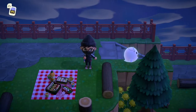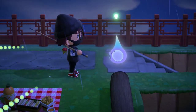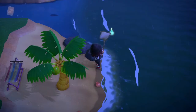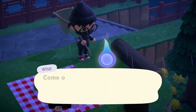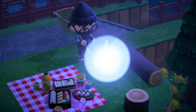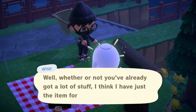Wisp is the ghost who randomly shows up to your island past 8pm. Once you talk to him he gets scared and loses pieces of his spirit, which float around your island. Collect all 4 or 5 pieces by hitting them with your net like catching butterflies, then return them to Wisp. He'll then offer you either an expensive item or a new item — going with the new item is usually better, since the expensive option often gives you something you already own.